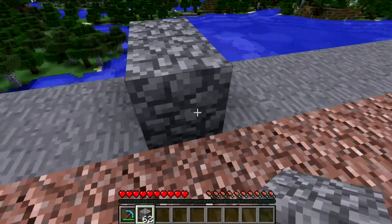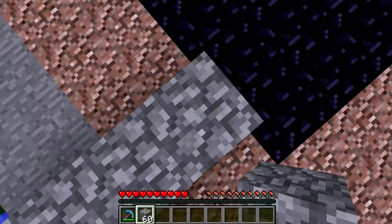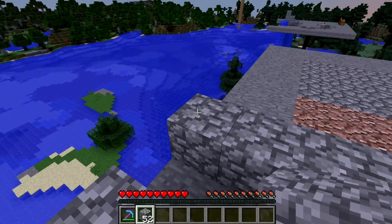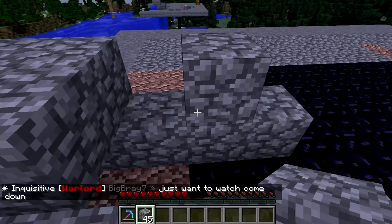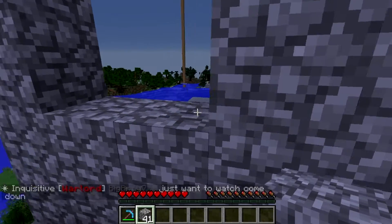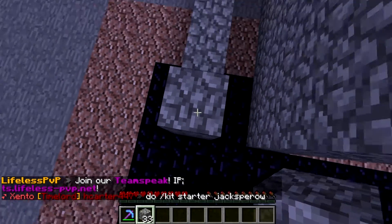What you want to do is come out six blocks first - one, two, three, four, five, six - go on the other side and make it four high. Yeah, four high. Let's get rid of that.